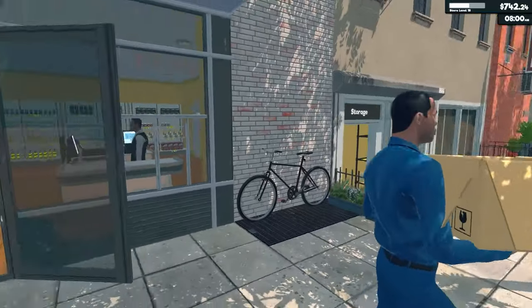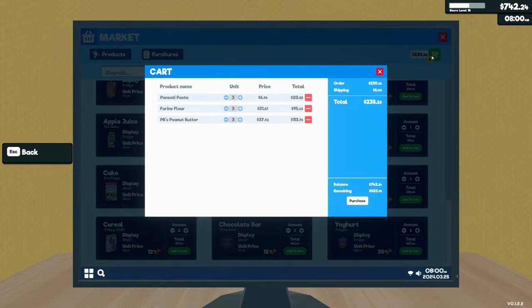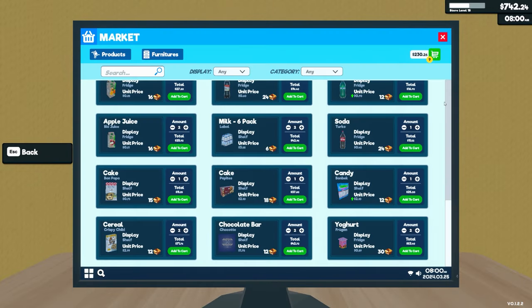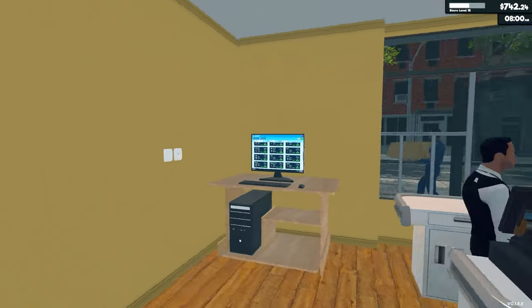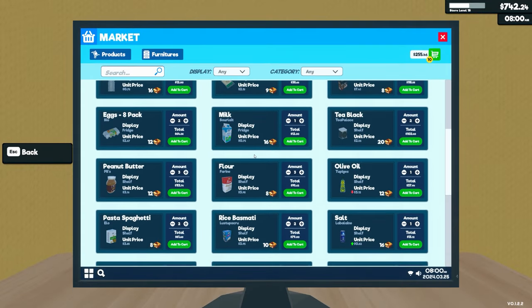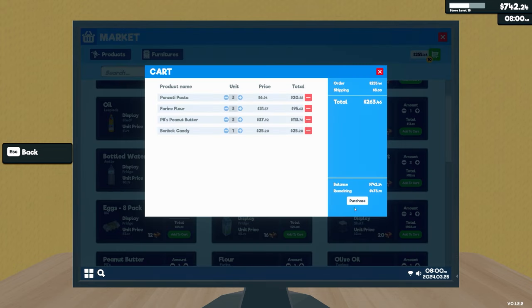So this guy's restocking. Let's get the orders in. So pasta, flour, peanut butter. Candy — just gonna get two of those. What are over here? Milk and cheese. Let's go for maybe two milks and two cheeses. I've already maxed out anyway. And there we go.